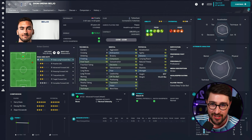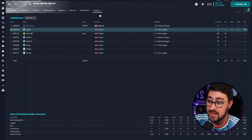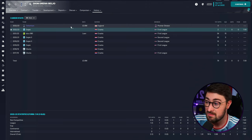Here he is - the striker we're talking about in today's video. It's Dion Drayna Bellio, the Croatian striker, just 20 years old. I've signed him immediately in this save and we're going to showcase him at Tottenham Hotspur, playing through three seasons and simulating them to get the best out of him. He starts off playing in Croatia, meaning he's very gettable and very cheap. He starts at Osijek in the Croatian First League, and I've signed him here for Spurs for £3.9 million.